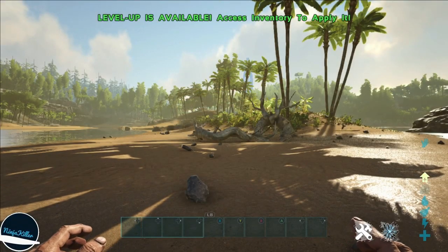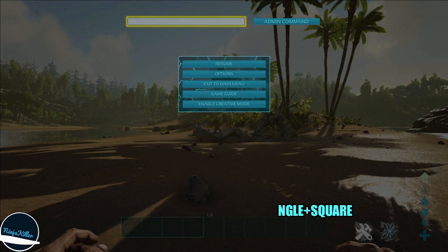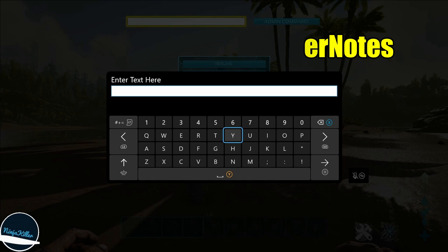Now if you're on console, the approach is a little bit different — you want to go into the pause menu. If the admin command bar is not showing, simply activate the sequence on the screen right now. For Xbox or PlayStation you have to activate this at the exact same time, and then once that's done the admin command bar will appear. From here, click that, type in the admin command, press enter, and you'll be good to go.